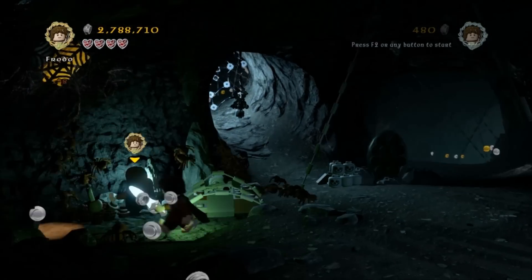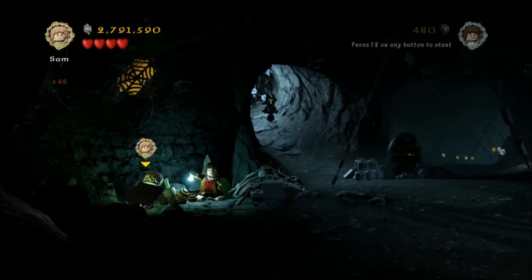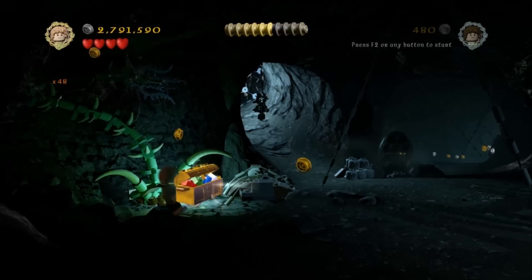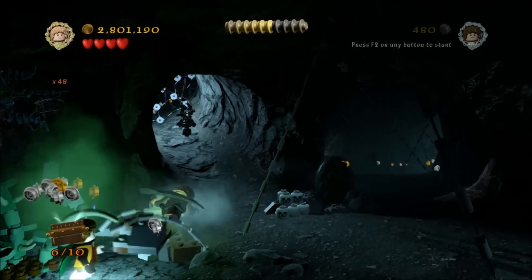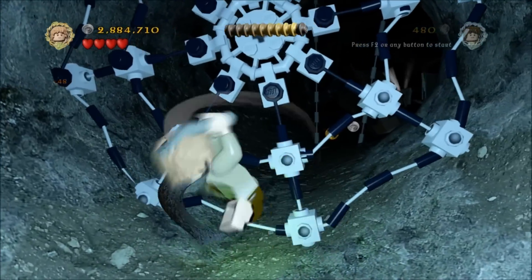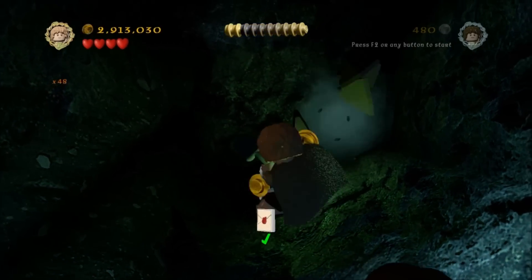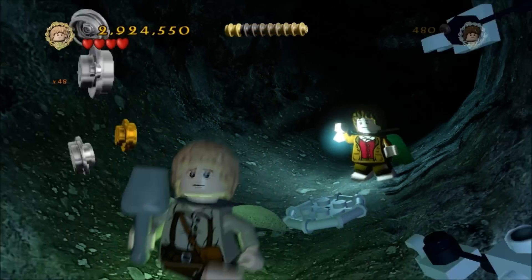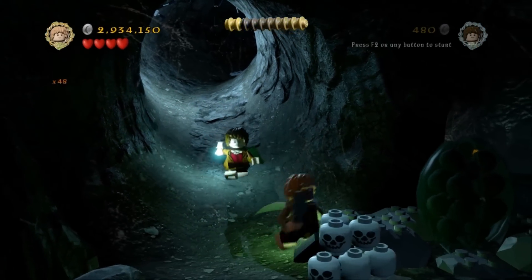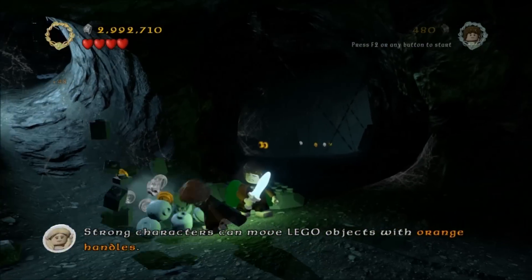Heading through here, just immediately on the left you'll see a little orange spiderweb up there. Light it up to get the spiders away and then use Sam to plant a little plant, and a minikit will drop down — that's number six. Then head up this tunnel to the left where the big white light is coming out and smash your way through to the back where you will find the recipe for the mithril squeaks sword. That's worth ten million studs so it's kind of expensive, but if you've got a few of the multipliers already you should be racking in the points.